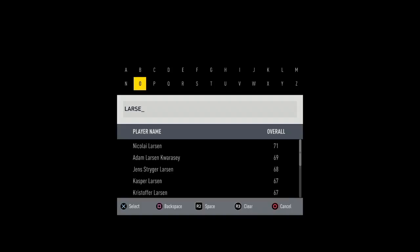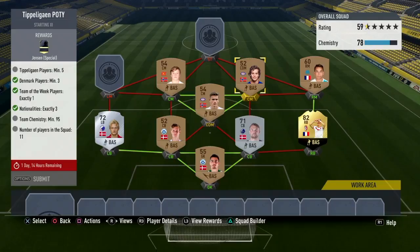For our other center mid we have another guy called Marson — just another cheap player, 52 overall I believe.